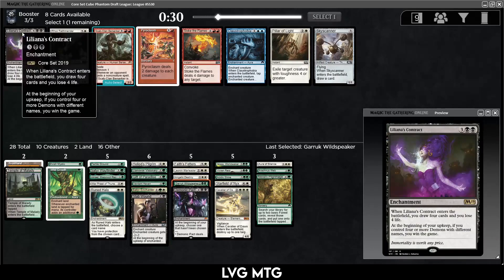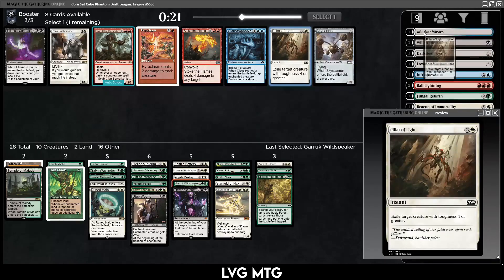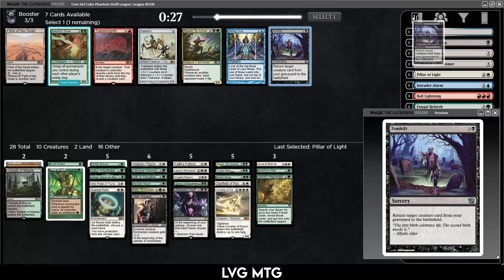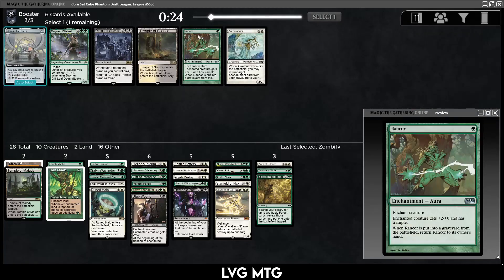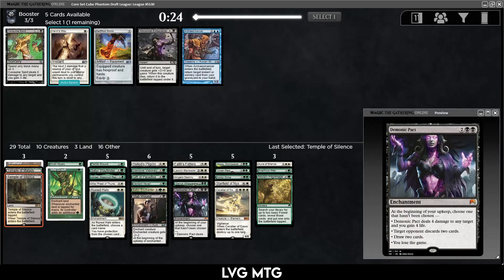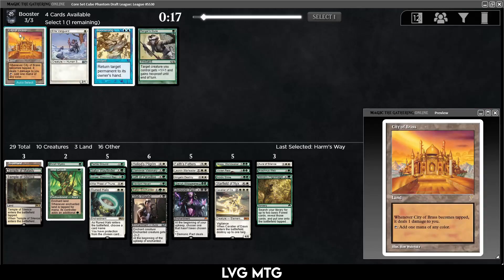Liliana's Contract — I think that's a little too risky. Probably take this Pillar of Light as an answer to a big creature. Not getting any enchantresses. I think I take the Zombify — don't really want to play it. Aromancer, Temple of Silence, Rancor — I think Aromancer is the pick. We have enough playables, so I kind of like playing Demonic Pact — maybe not good but definitely fun.